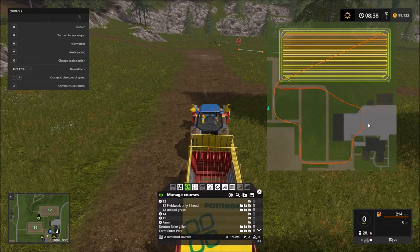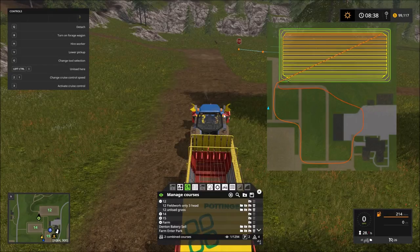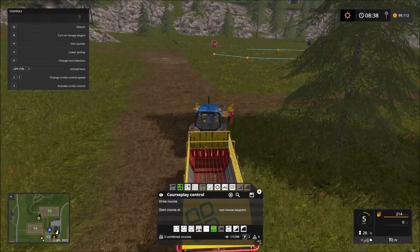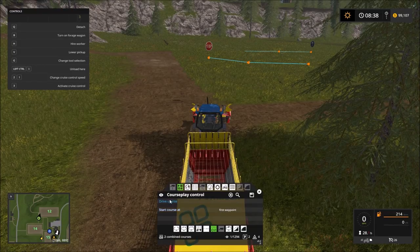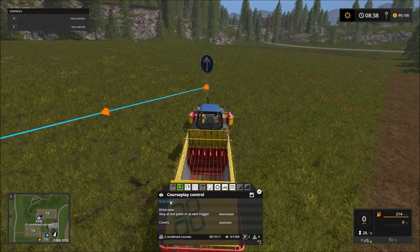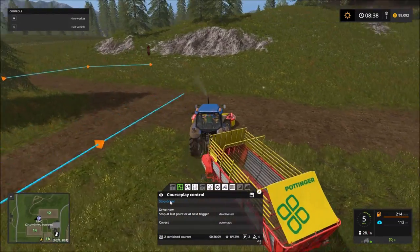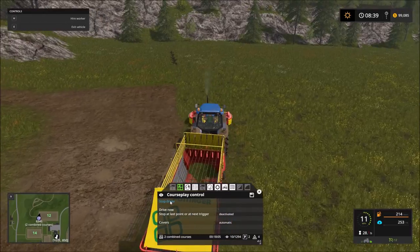You can see the path he's going to take — the silage silo is right here, so he'll run down following the roads, unload at the silo, and get back. Let's make sure fieldwork is enabled. We'll get our guy over here, put him on drive course, and see if he can get started. He's going to have to turn around first — I should have started him on the other side, but it should be fine.